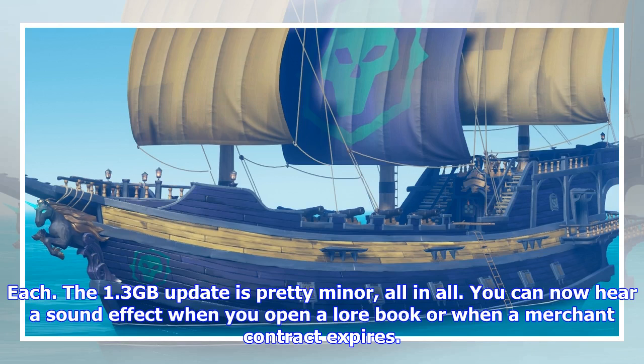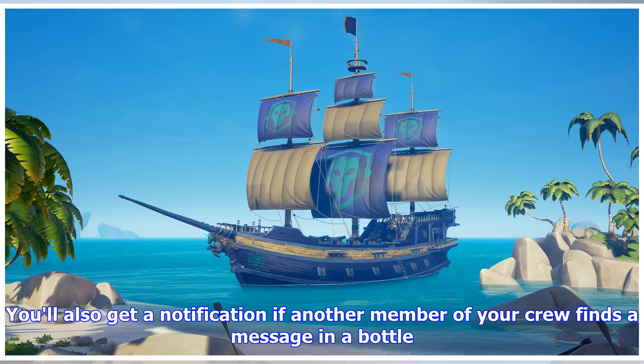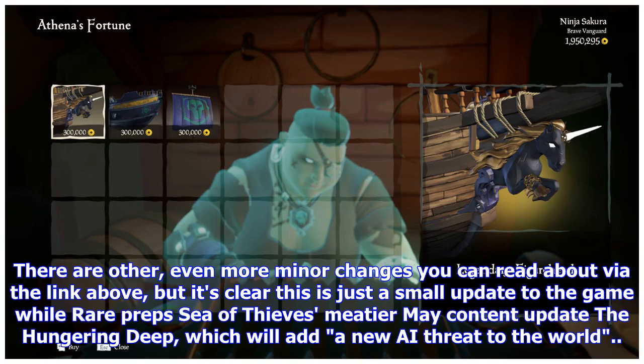The 1.3 gigabyte update is pretty minor all in all. You can now hear a sound effect when you open a lore book or when a merchant contract expires. You'll also get a notification if another member of your crew finds a message in a bottle. There are other even more minor changes you can read about via the link above, but it's clear this is just a small update while Rare preps Sea of Thieves' major content update, The Hungering Deep, which will add a new AI threat to the world.